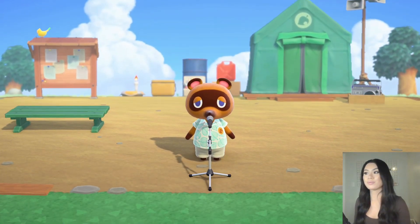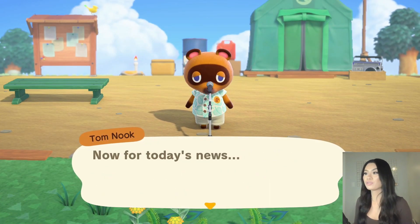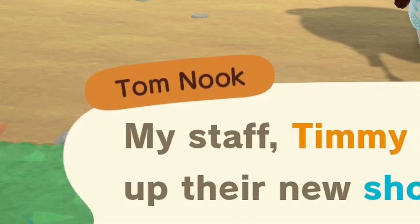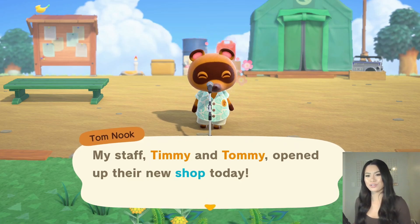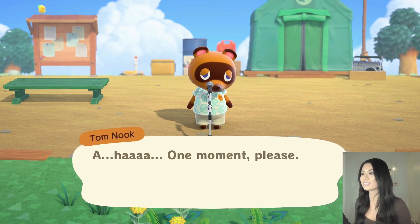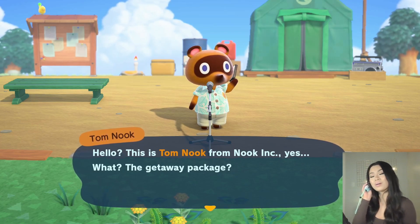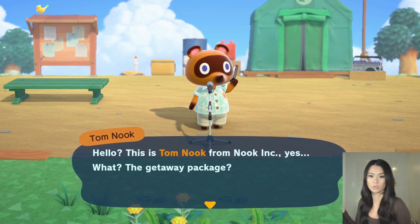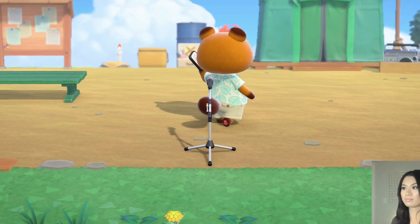We're back on the island and we have a few announcements from Tom. Tom Nook says: 'Hello everyone, this is Tom Nook. Now for today's news. My staff, Timmy and Tommy—' his staff? I thought they were his nephews, not staff. Oh dear, never fails me. Of course this is what happened right in the middle of the broadcast. Like honestly, Tom Nook could have just shut this off and taken it inside the tent, but of course he's like hello — acting like he's so important or something. And then he just leaves this hanging.